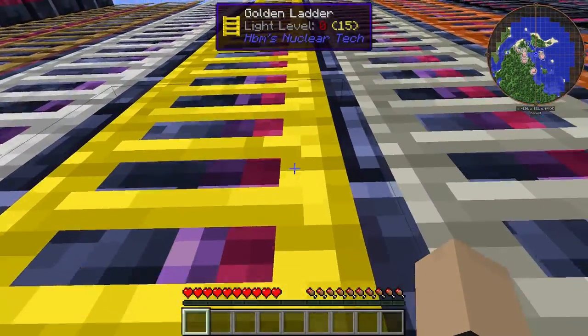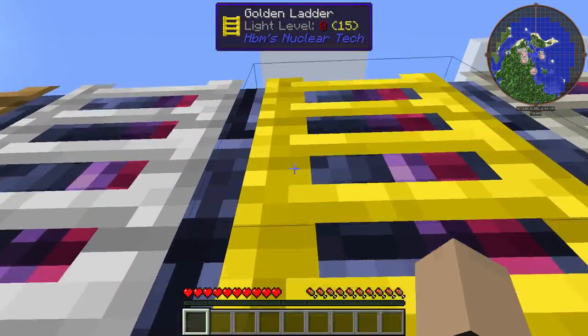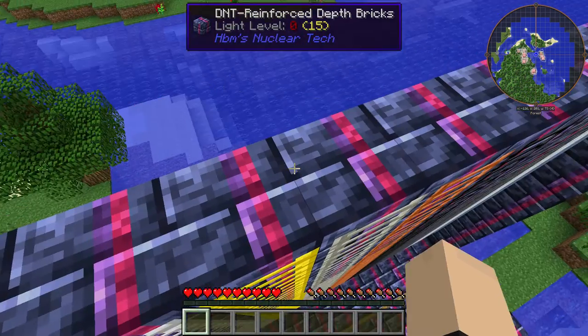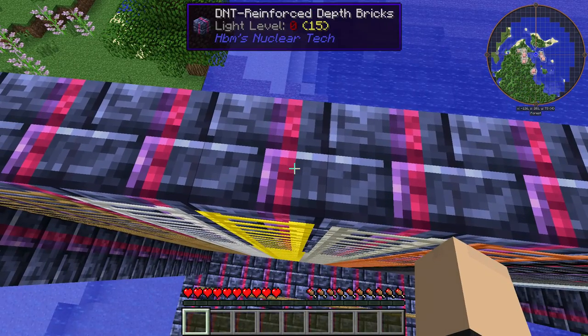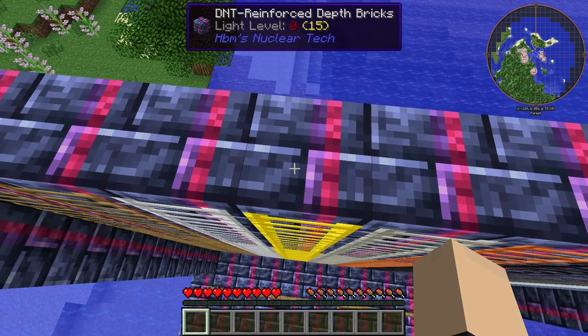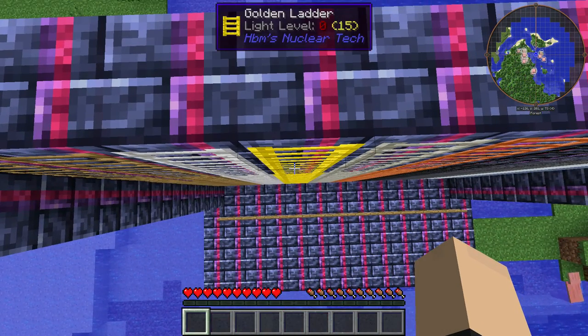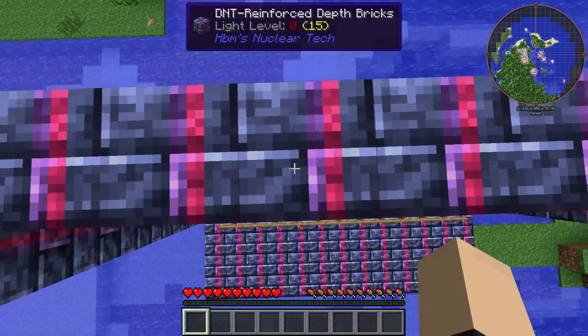Next we have a gold ladder. This would be used for, like, a bank vault or something, in my opinion. What better way of flexing that you're rich than if you have a gold ladder?